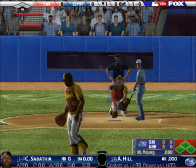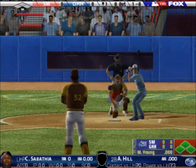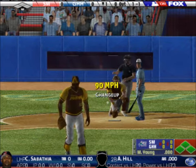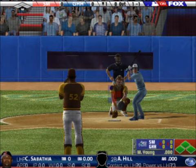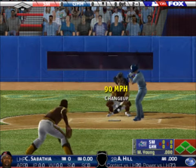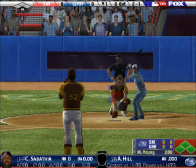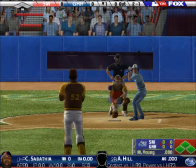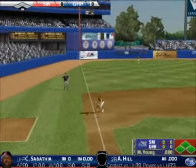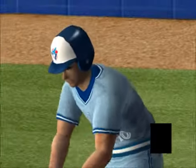The count's 1-0. He went out of the zone, but the batter wasn't biting. There's a strike at the knees. If this guy's fastball gets to the upper 90s, no problem. Sabathia delivers another ball, 2-1. The ball is hit out towards third base, and he reaches with a leadoff single.